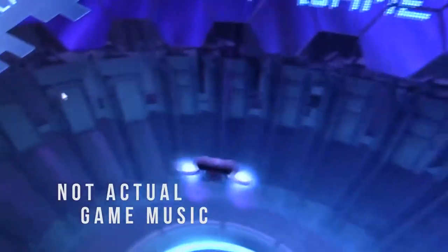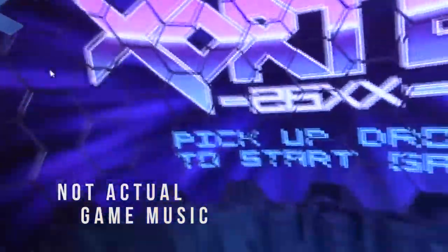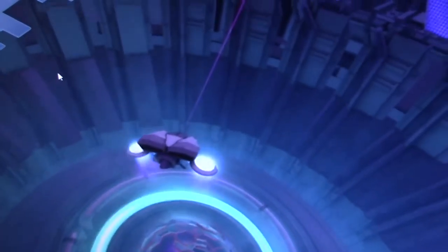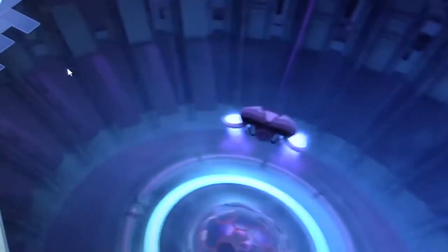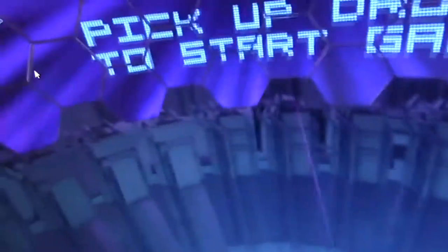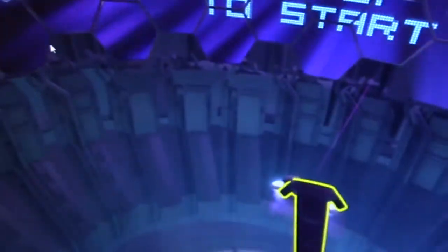Okay, I'll get started. So you see, this is a title screen right here. This is what I'm seeing on the screen right now. And we have this little spaceship doohickey right here, which looks like it's actually right in front of me. You press the trigger button on the bottom, and it begins.